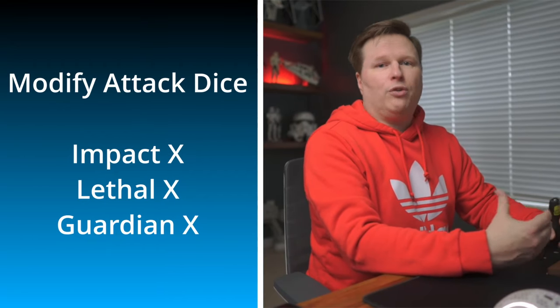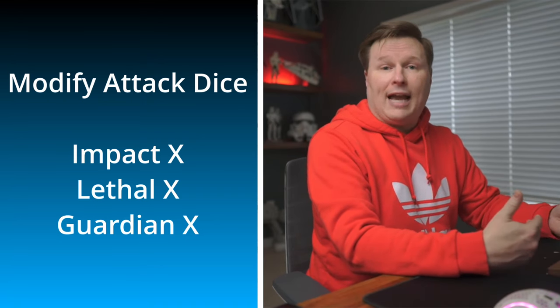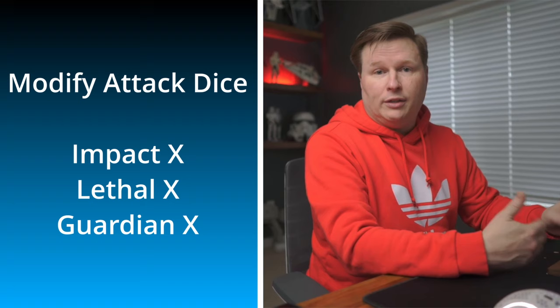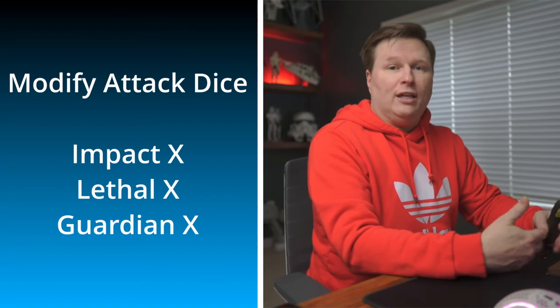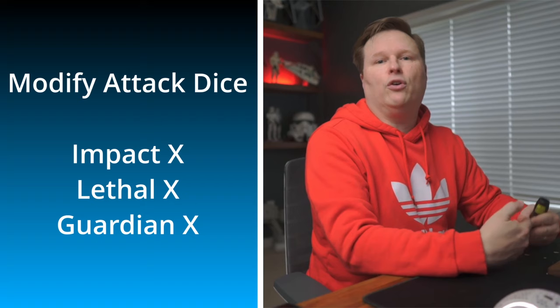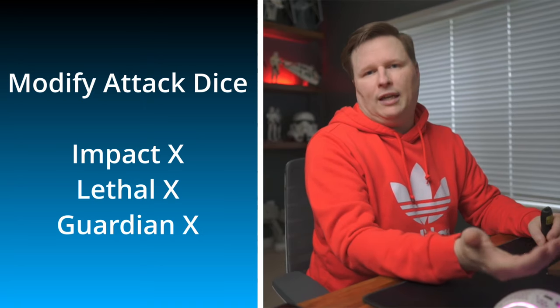After the attacks and cover are resolved, you go back to the attacker's area to modify the attack dice. The first keyword here is Impact. Impact allows you to take hits — after cover — and convert those hits into crits when attacking vehicles with the Armor keyword. Whether it's Armor itself, Armor 1, or Armor 2: if you have Impact 2, you can take two hits and convert them to crits, which means they'll go through the armor. With Impact 3, three hits get converted to crits, going through the armor.